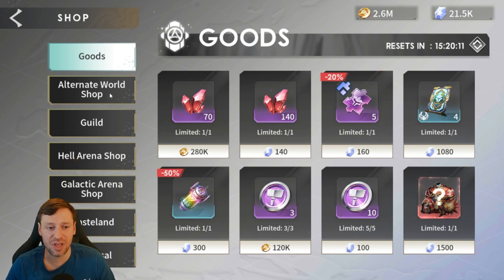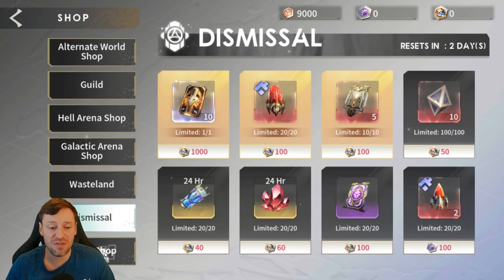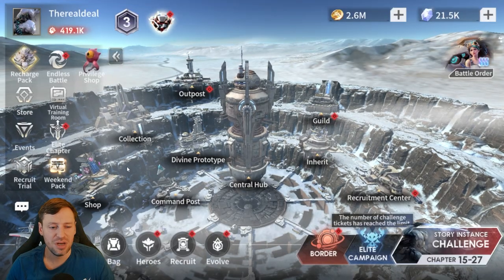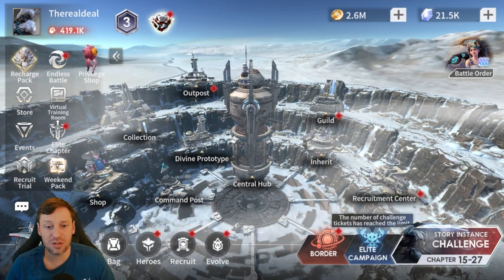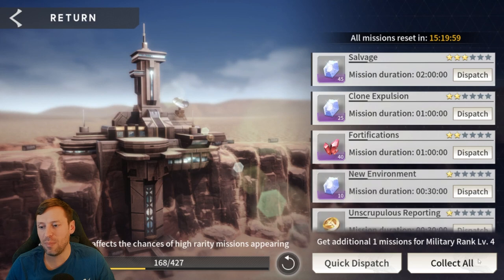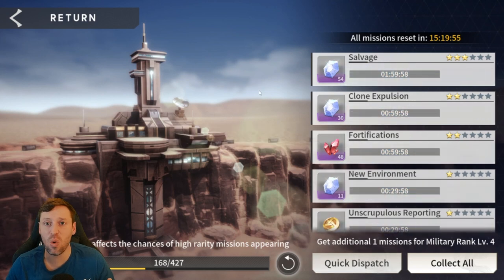I literally just buy everything here — I'll go through these one by one. Sometimes I'm saving, sometimes I'm buying. Then I go through all of these. Outpost is a really important one — click dispatch and it does it all for you straight away, so you don't have to click all these one by one.